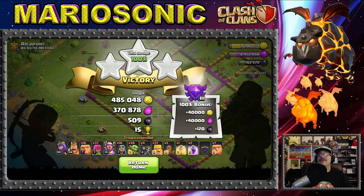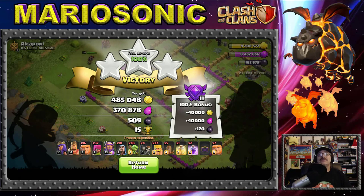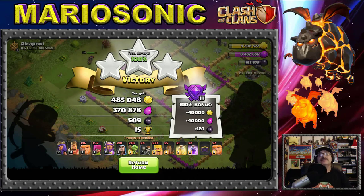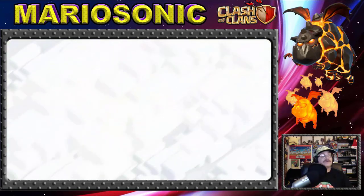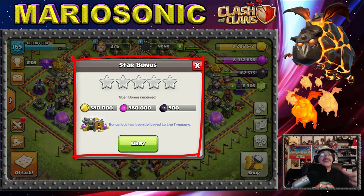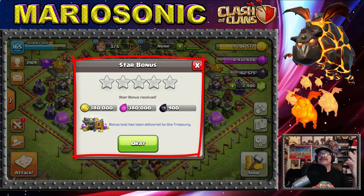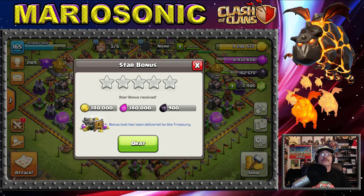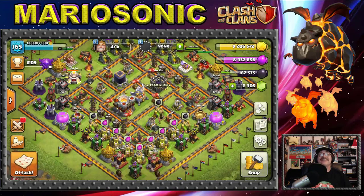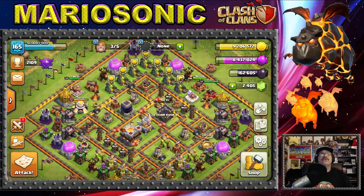Three stars! 485,000 gold, 370,000 elixir, and 509 dark elixir, plus 15 trophies — though we don't care about trophies. And on top of that, an additional 380,000 gold, 380,000 elixir, and 900 dark elixir. That was really awesome — now what can we actually upgrade?